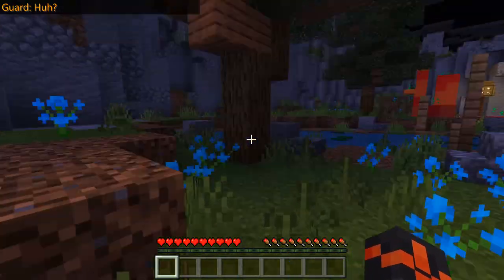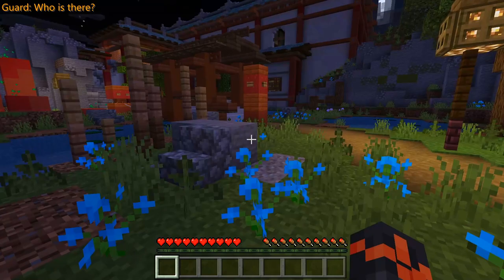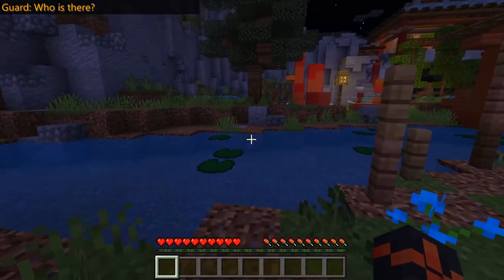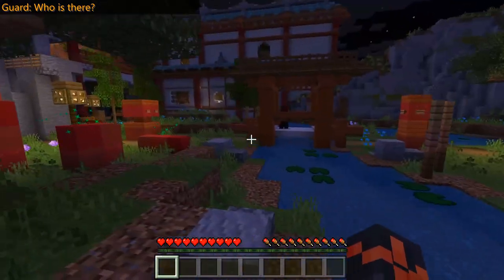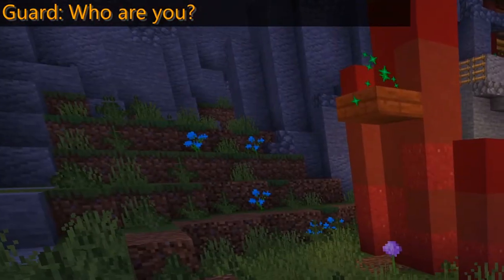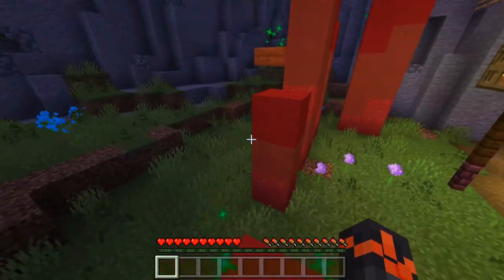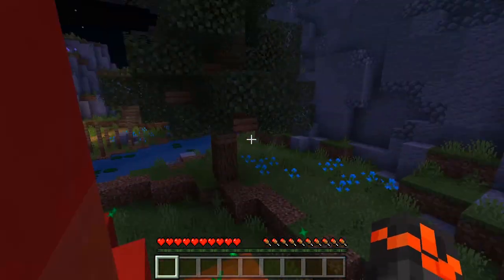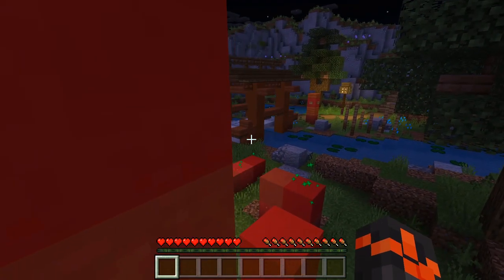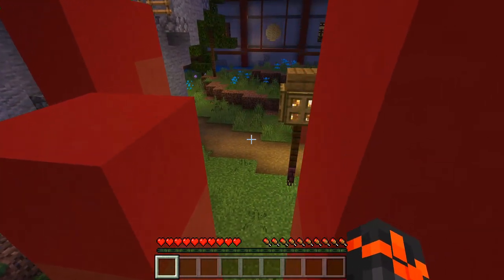The guard almost saw me - we gotta sneak, we gotta be careful. They move as well, they don't just stay in one position. Let's jump over the river - did he see me? We should choose this path here. I'm gonna run - oh, we did it! They didn't even notice that I'm here. That's how a ninja works, guys.